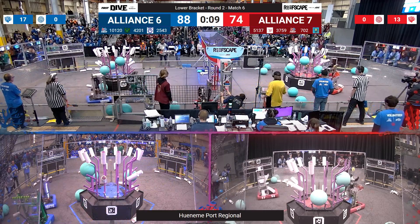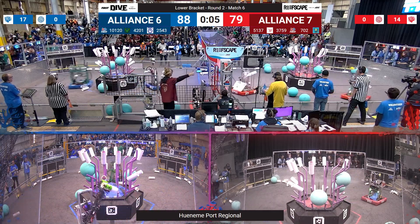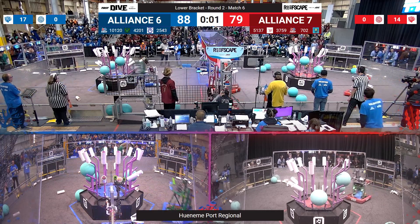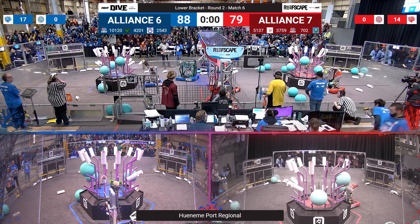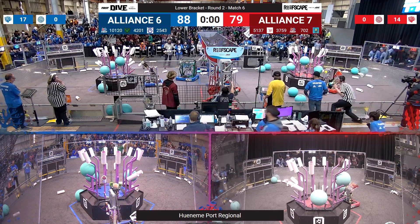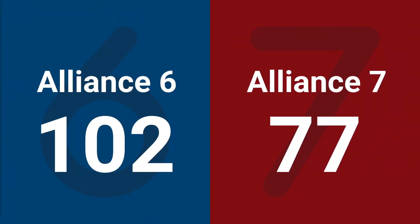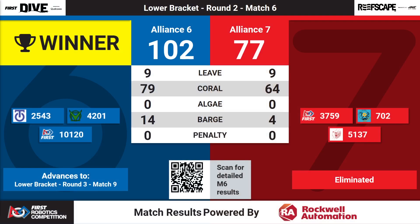Iron Kodiak trying to climb. 10 seconds to go — can anyone get up? Titanbot off the ground! Will anyone else get up? 3, 2, 1. The match ends with Iron Kodiak just barely off the ground. It's the Blue Alliance winning this match with a score of 102-77. Alliance 6 will be moving on in the lower bracket to Round 3, Match 9.